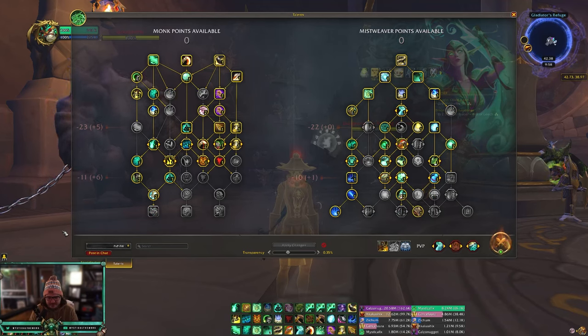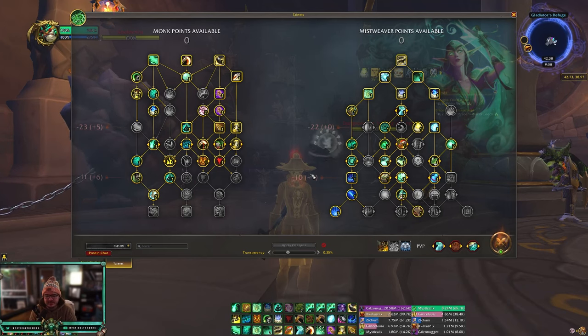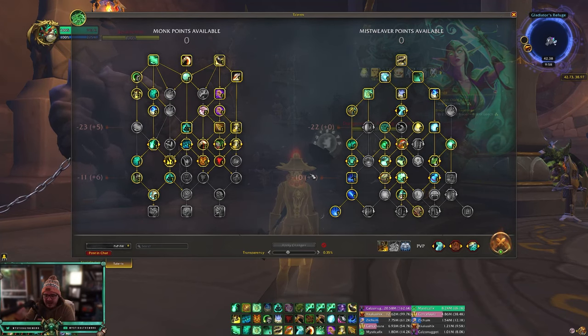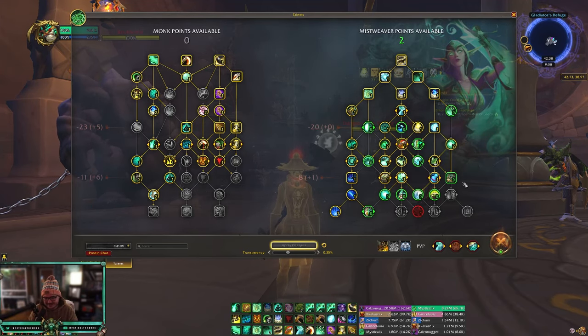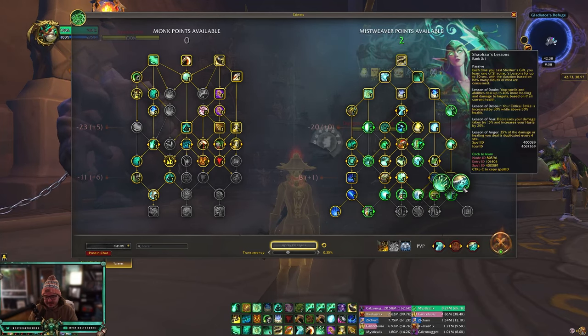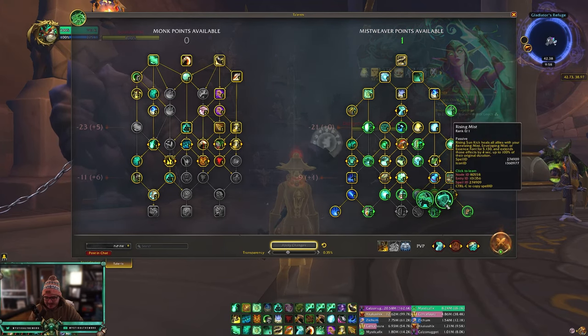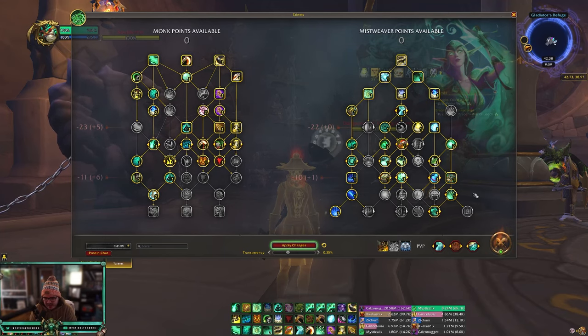Here is the fist weaving build — you'll be playing with Celestial Conduit and focusing on doing damage. I mostly play fist weaving when I'm playing against a disc priest with a melee, like a warrior or a rogue. I was messing around with Invoker's Delight but I don't think it's good. You're gonna want to play Sheilun's Gift, especially if there's no ranged kicks, and you're also going to want Rising Mist. I was just messing around with Invoker's Delight — it's a cool spell but you want to play the standard.